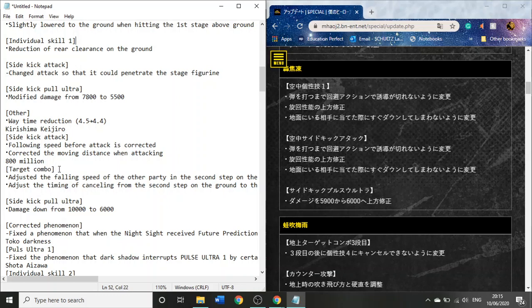Kirishima — his sidekick attack actually got quite a bit of a buff. When he goes up to do the sidekick attack, he's faster, and the distance he moves when he does the attack is further as well. So that's pretty good. But no other changes for Kirishima.